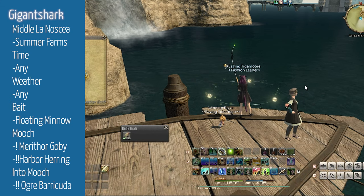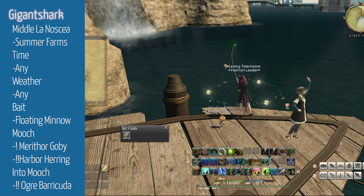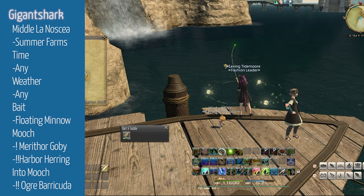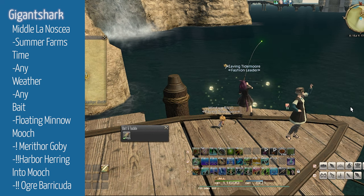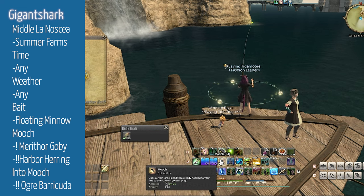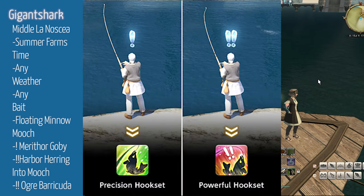The first fish we'll be farming for is Gigantic Shark. You can find it in Middle La Noscea on the ocean west of Summerford Farms. You'll need a Floating Minnow lure — don't make the mistake I made of buying 25, you only need one. This is the easiest fish to farm because it can be fished anytime and during any weather. To improve your chances, you'll want to cast Patience, making it so normal-sized fish can be mooched instead of just large. The drawback is it lowers your hook proficiency. We fix this by casting Precision Hookset for one exclamation mark bites and Powerful Hookset for two and three exclamation mark bites.